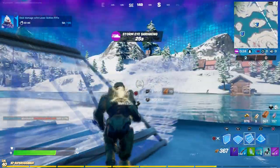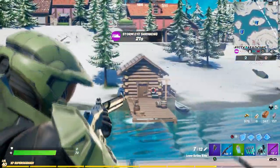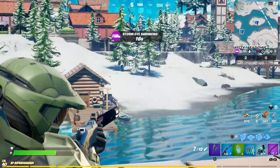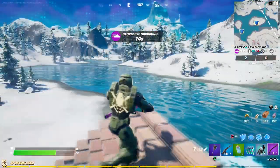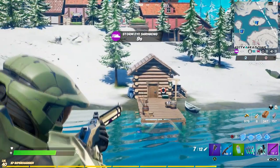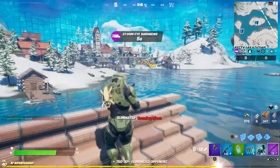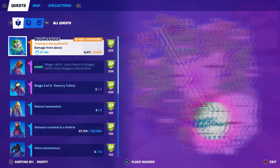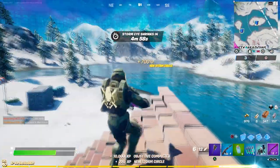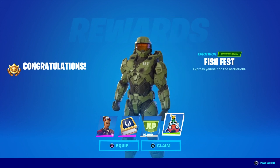There you go, this is it. And once you grab it, that's all you have to do — just grab it and deal damage to players. Just two shots is good enough. If you hit them two times with the lever action rifle, you should be good to go. That's 58 damage. And that should count because I hit him two times already. And there you go, I got the challenge — 10,000 XP plus a free reward. So just leave the game and there you go, you got yourself a free reward.